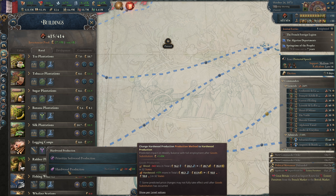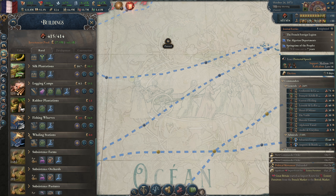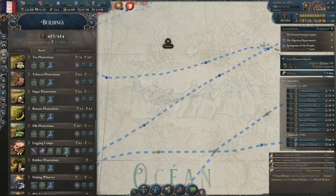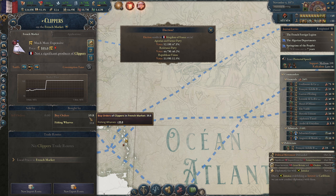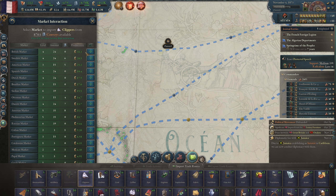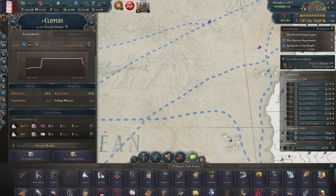Rural... food production... fishing wharves are all steam trawlers, what? Why are fishing wharves still demanding Tahiti and Bangkok? They are in our market, but — okay. I can import that. There we go.